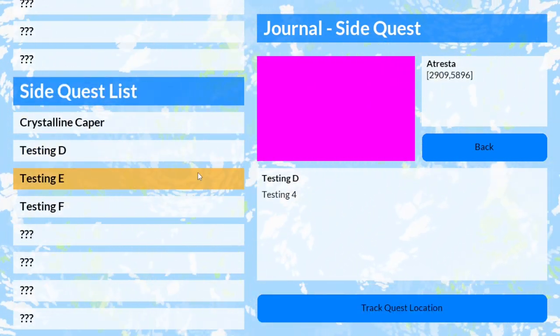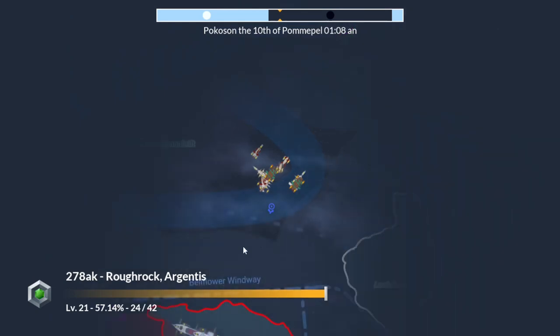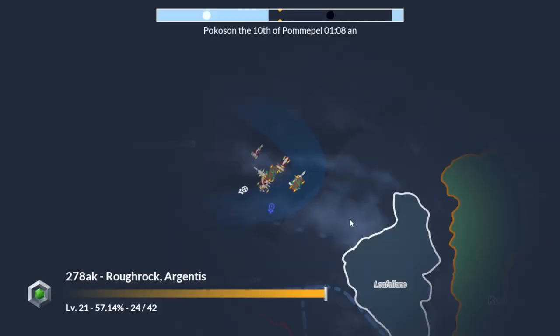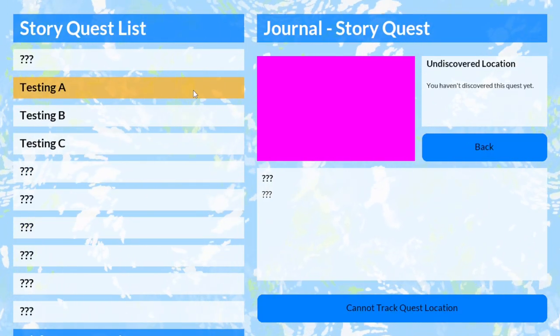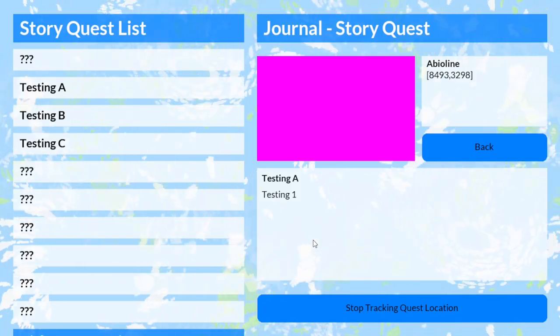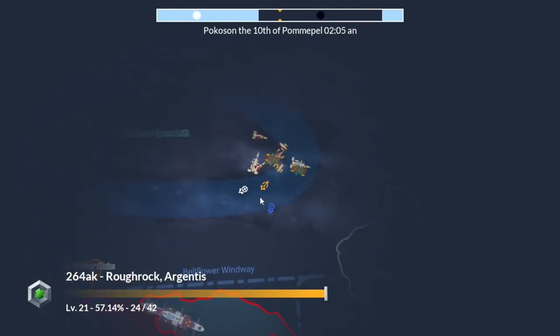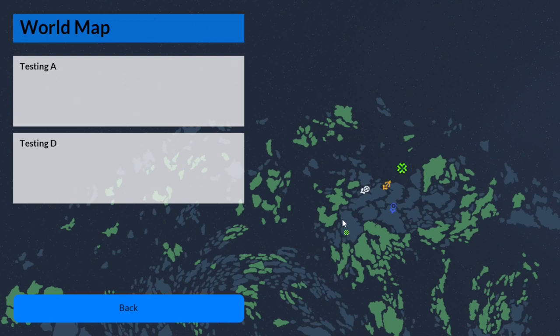You can track and untrack quest locations. Scrolling down through the journal, you can see it adds a waypoint marker to the quest location. If I add a main quest here, it will add the main quest location marker. If we fly to that area, the city will be highlighted. On the world map, that location is highlighted as well, along with the three quest locations that take the most priority.